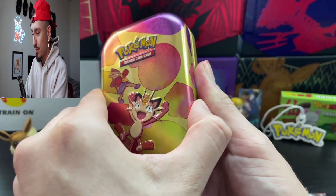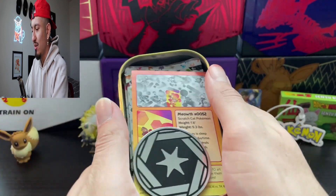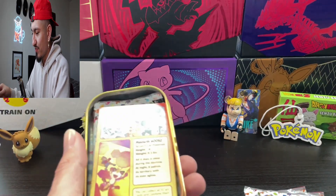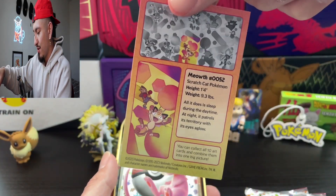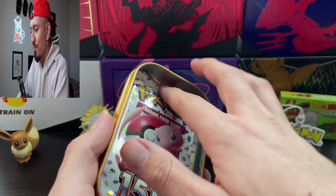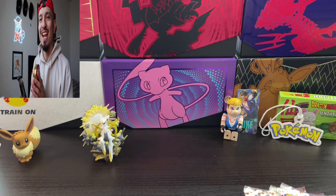We're gonna go one above and open up Meowth. What is this gonna be? Not fighting right? Colorless! Check that out — colorless coin. We got our Meowth, and then we have our two 151 packs for a total of six packs opening right now, guys.